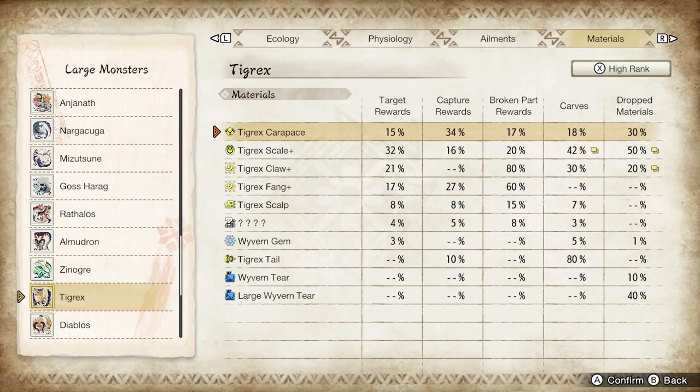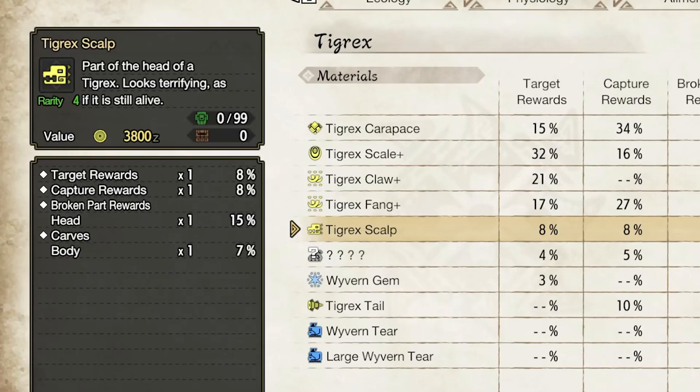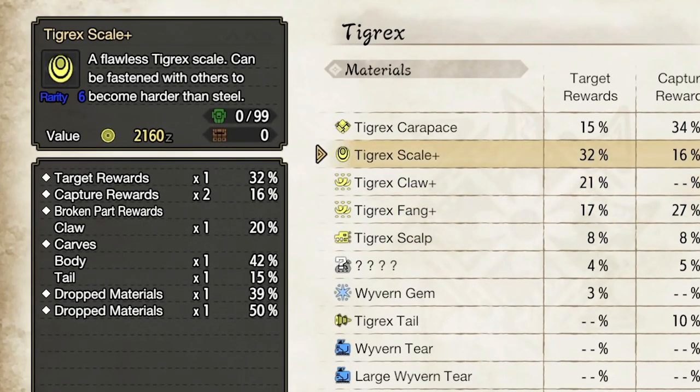There's also the information panel — if we press A and go into here, you can see all this information on the left-hand side that indicates the amounts of resources you'll get. For example, the Tigrex scale has a 30% chance as a quest reward and a 16% chance for capture reward. But on the left, you see the target reward gives you one scale, while capturing gives you two scales — so it effectively goes from 16% to twice that, 32%. Capturing is actually quite good because for that 16% roll, you get twice the amount.